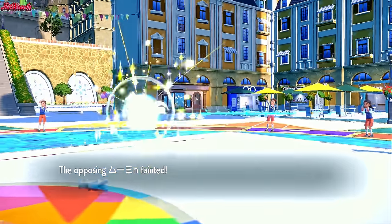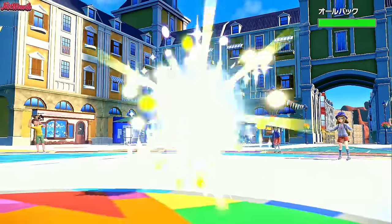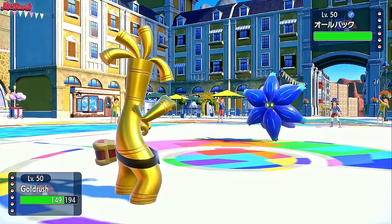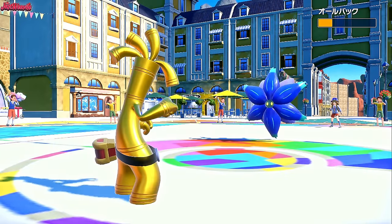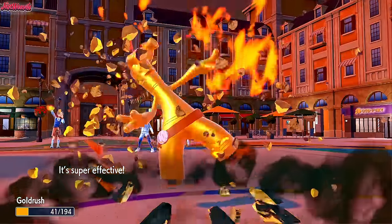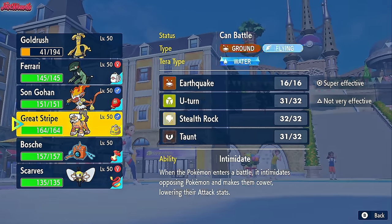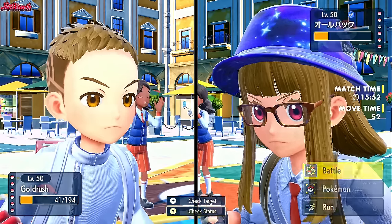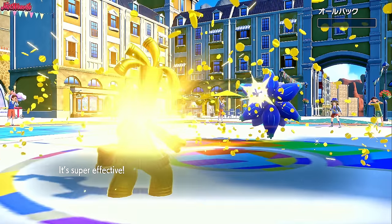However, now Cloyster can come in and Shell Smash all over us, which is not ideal. Glimora comes back in. I go for Make It Rain again — even at minus two it does a lot of damage, nearly taking down the Glimora. They go for Earth Power and nearly take us out, but we outspeed. So we just go for another Make It Rain and take out the Glimora.